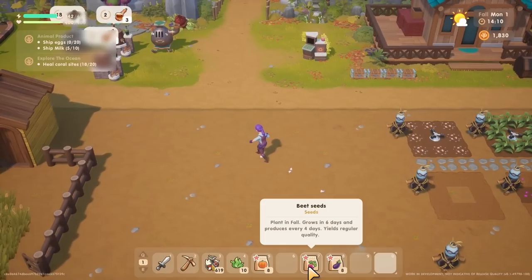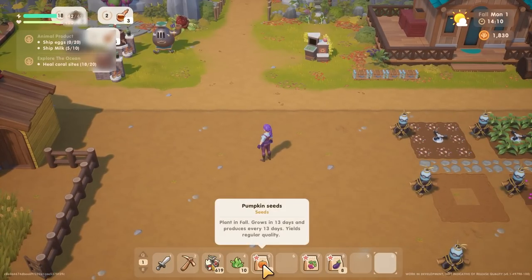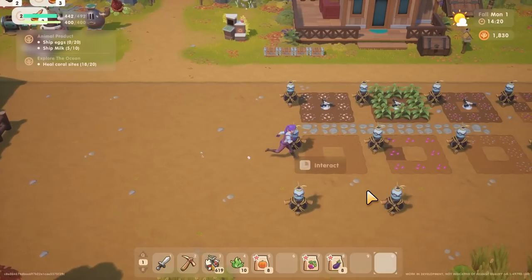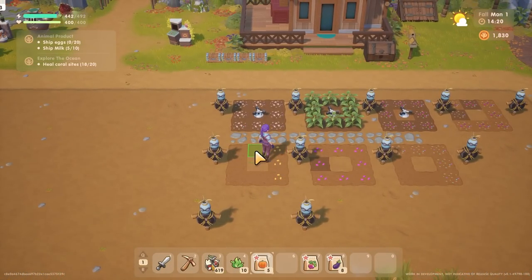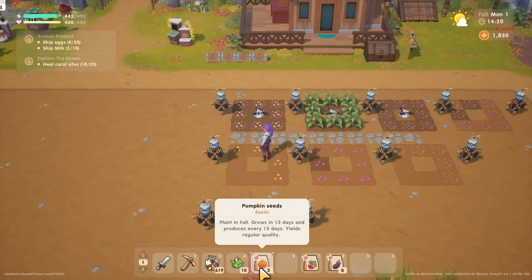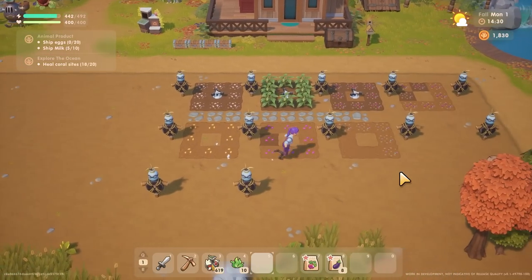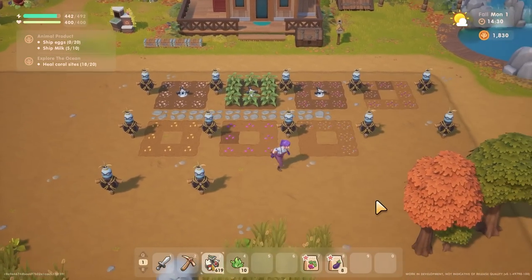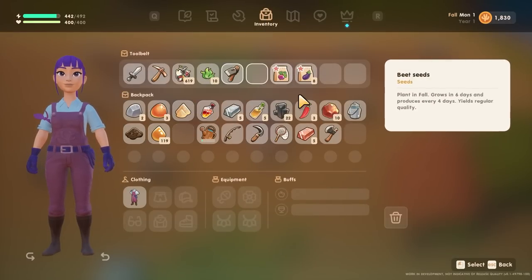I won't worry too much about them. The eggplants and beet seeds I want to have fertilizer under - the pumpkins I'm not so worried about. They take 13 days to grow but that's fine. I think I need my hoe back out because I need one more plot.